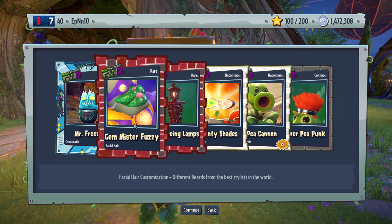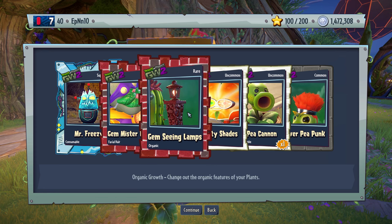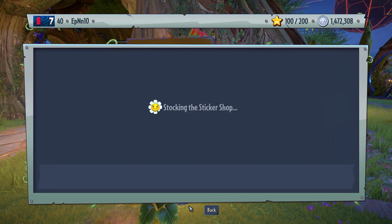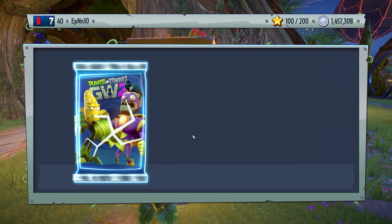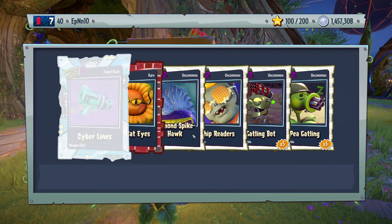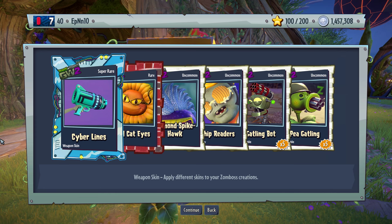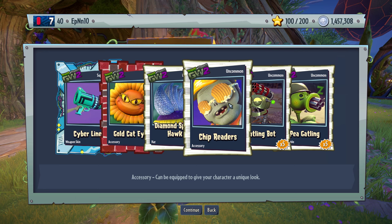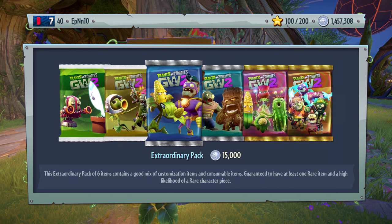Mr. Freezy. Gem Mr. Fuzzy. Gem scene lamps. All gems are red in nature here. Nothing crazy. Moving on. Cyber lines. Diamond chip readers — that looks awesome, especially for someone that likes chips. I like chips.